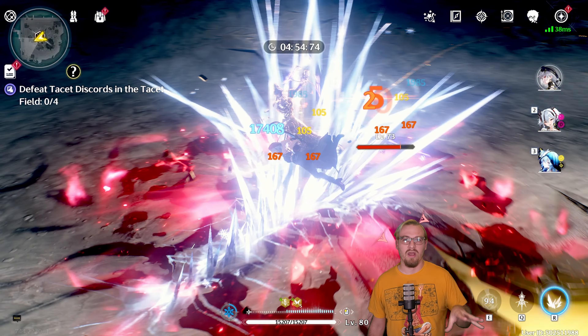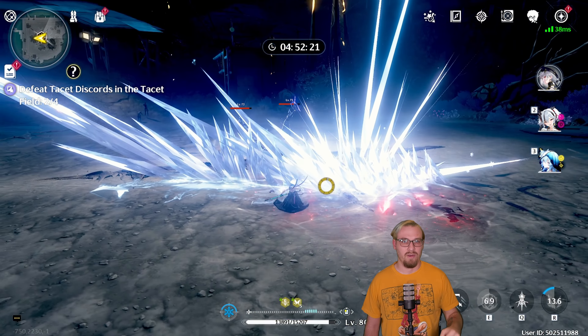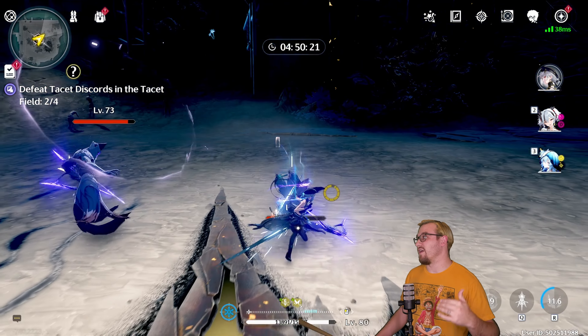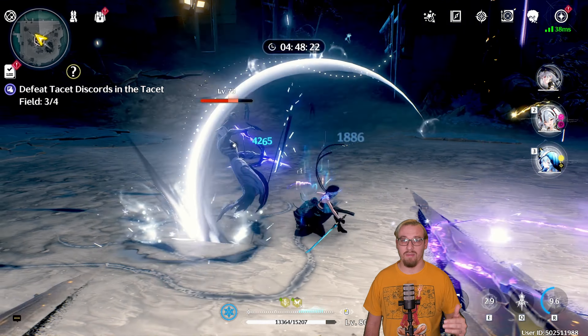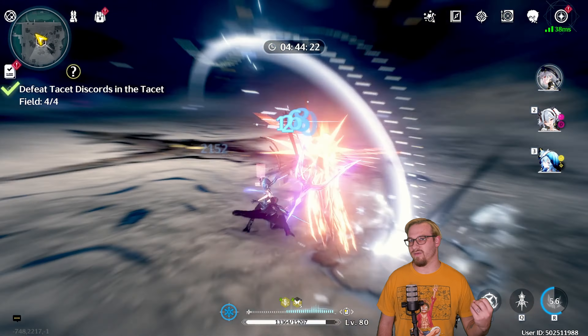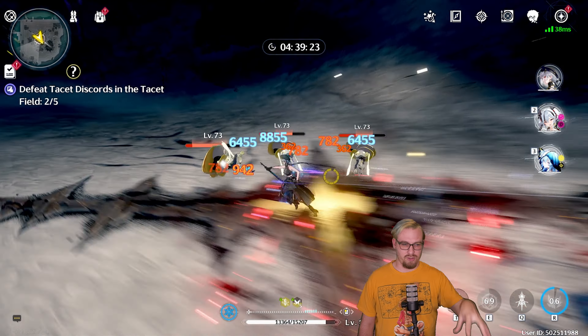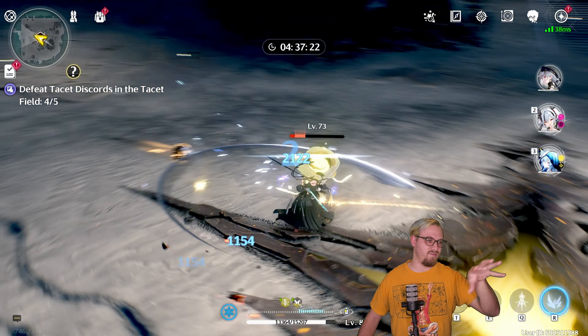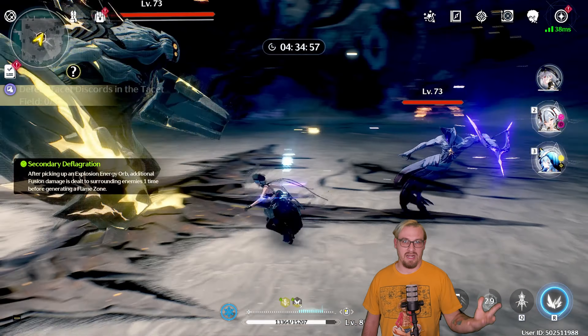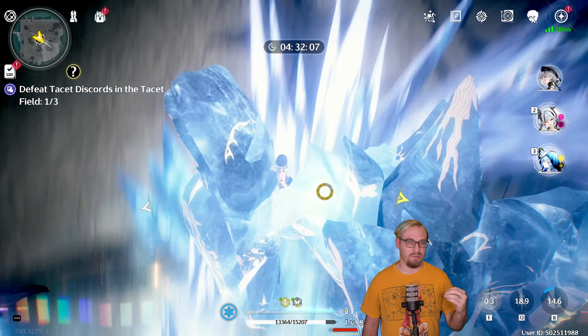I never ever have a problem going from Sanhua to Camellia and not getting her outro skill. That is because Sanhua is very efficient at building up her concerto energy. And as you can see, my Sanhua does actually do a fair amount of damage. If I get the rotation correctly, then from Shorekeeper with Shorekeeper's burst and outro skill with all of these buffs, then Sanhua's burst can hit like 50k, which is not too bad — that's actually pretty good.